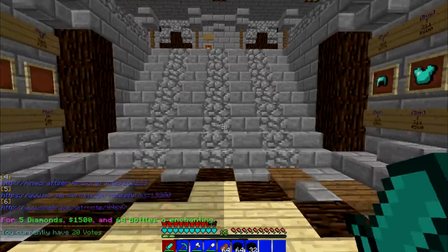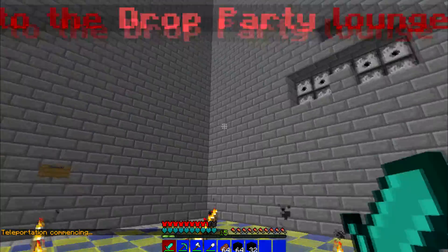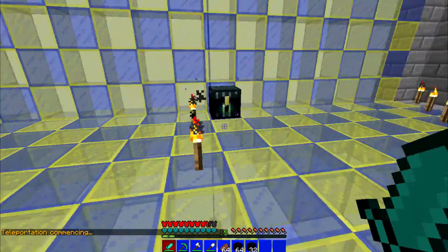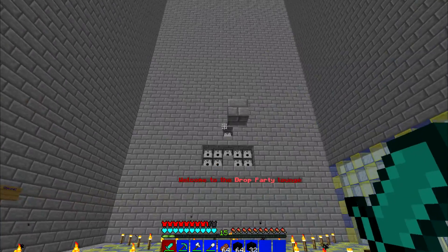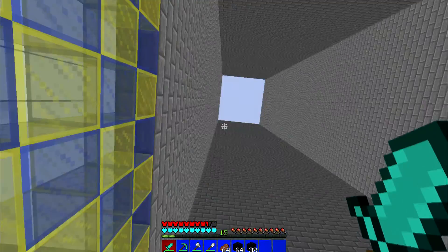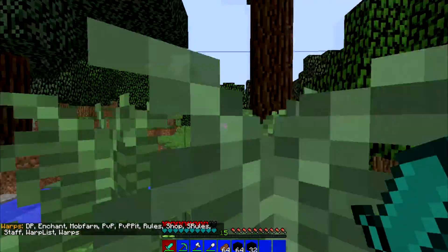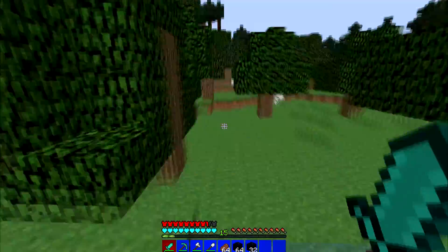So if you do six votes, you get $9,000 grand instantly, which I find stupid. And here's the warp drop party. It's very basic — it's just a little cuboid, and there's an indoor chest so you can keep your stuff. It's really like they didn't think about it.